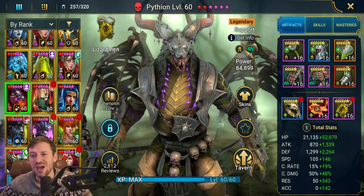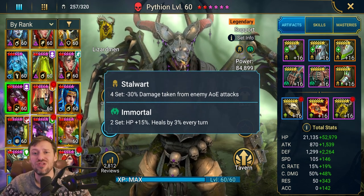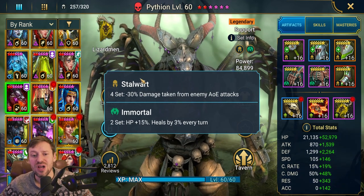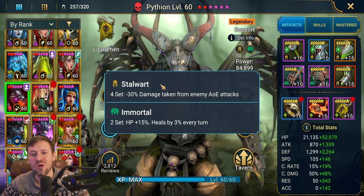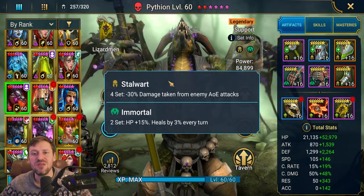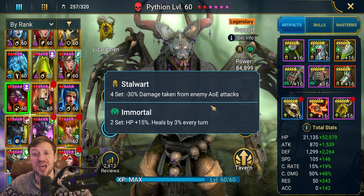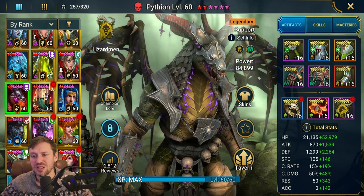For gear, we've gone for stall wall and immortal sets. Stall wall is a really, really good set on Pytheon — a set a lot of people sleep on. Especially for hydra, it reduces damage from area attacks by 30%. On top of our passive, we are just avoiding so much damage, even against the head of wrath that can really smack — it's not going to do much to us. The immortal set gives extra HP and a little bit of healing to keep us topped up.